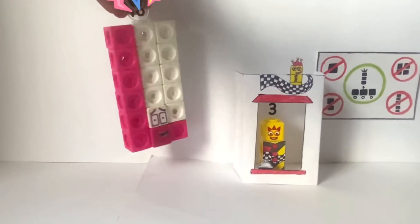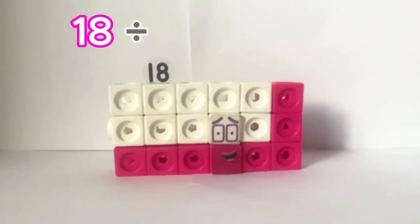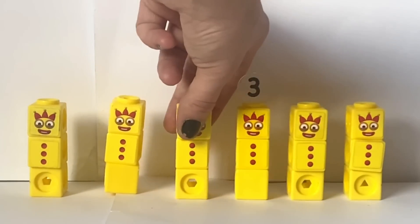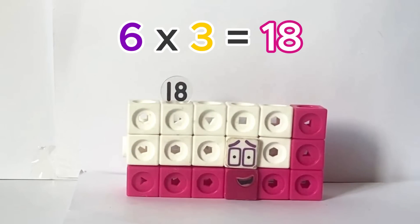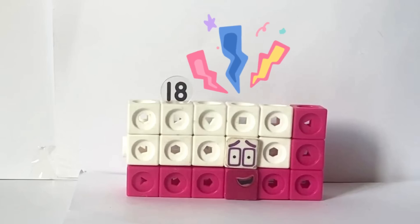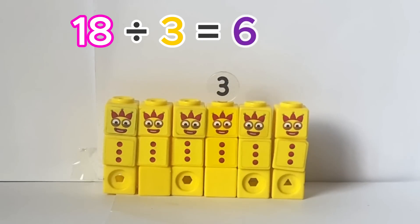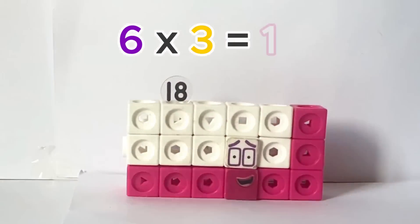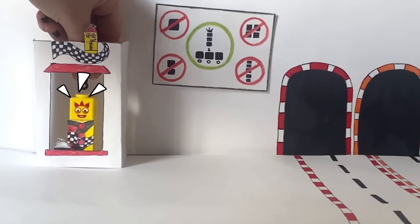I'm literally unable to wait a moment longer. Ahhhh! 18 divided into 3 equals 1, 2, 3, 4, 5, 6. 6 times 3 equals 18. Well, what do you know? Division is the opposite of multiplication. Here I come again. 18 divided into 3 equals 6. 6 times 3 equals 18. I could do this all day. Some numbers are just born to show off.